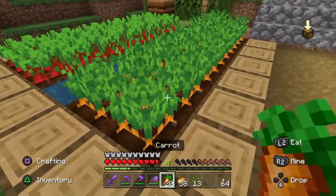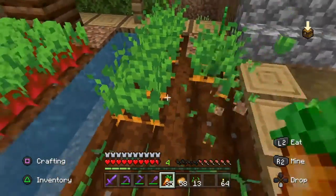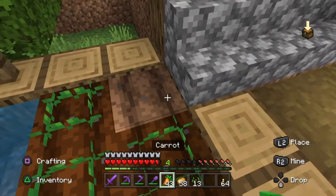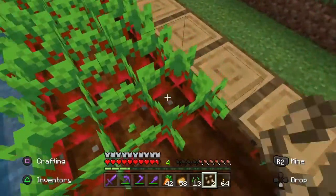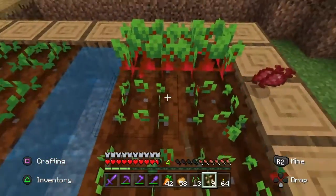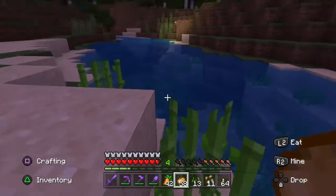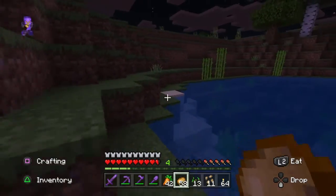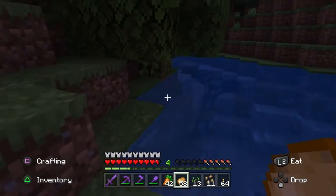On to bed three — bed three has carrots and beetroot. Simply harvest the carrot the same way as we did before by picking the carrot and replacing it. When you actually harvest beetroot you will get a light brown seed as well as a piece of beetroot. Simply replant the bed with the brown seed and keep the beetroot you pick up. You can use the beetroot to make a soup or just eat it — eating a piece of beetroot only heals one piece of your food. On our way back to the farm we will pass by the river and pick up some extra sugarcane to finish planting our sugarcane bed, by punching the top two or three stalks and leaving one stalk in the ground to grow later.